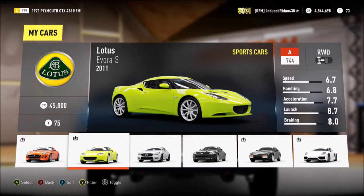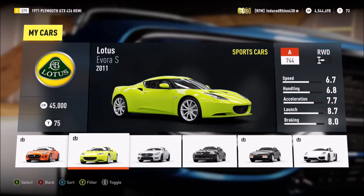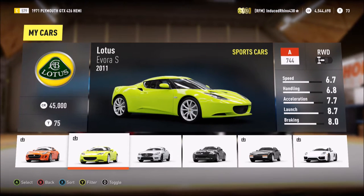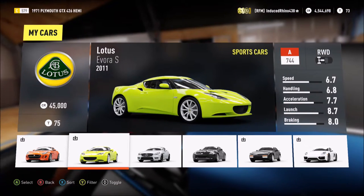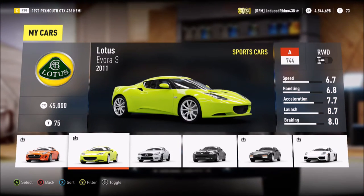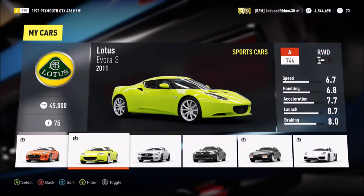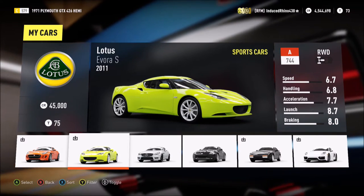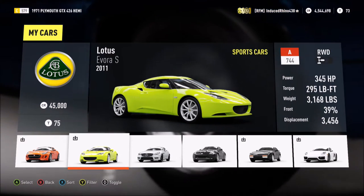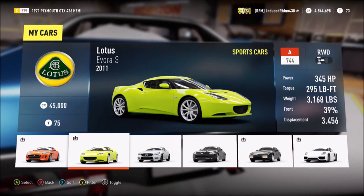It's the second most fastest and powerful Evora ever made. It has a V6 engine from a Toyota - a Toyota V6 engine, that's right. Looking at the stats: speed of 6.7, about a good speed for a sports car, about as fast as the Porsche Cayman. Good acceleration and launch - really good launch at 8.7 - and okay handling and okay braking, with 345 horsepower, about as powerful as the Porsche Cayman GTS which we tried to do a drift build on.